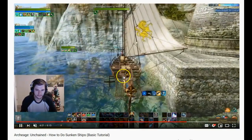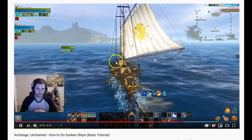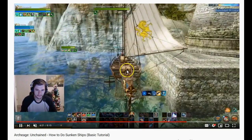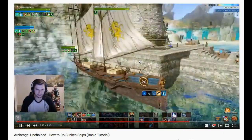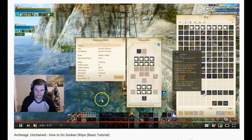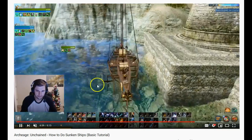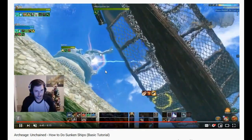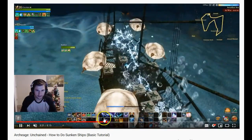The merchant ship he's got set up here handles 14 packs, and you need that because you get 16 packs per sunken ship — he uses an alt to cover the remaining slots. If you want to do this without a merchant ship, you need about 12 people. A merchant ship is very expensive, but it's not 100% required — you can do it one or two packs at a time, though you need to collect all the packs when you raise the sunken ship.